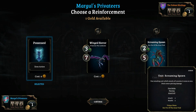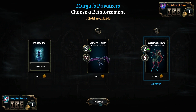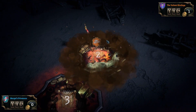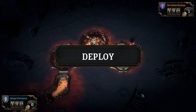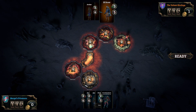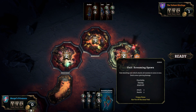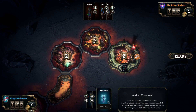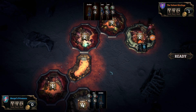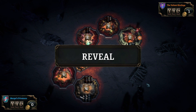Let's go for screaming spawn if I can get more attack and more defense — that could be a game changer. Extra gold — that could be a game changer. Let's put that there and we'll put these two down here, let's see what happens.